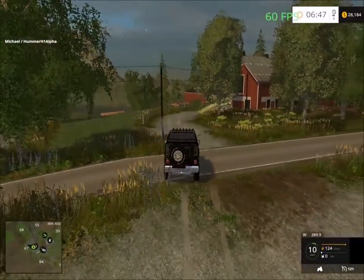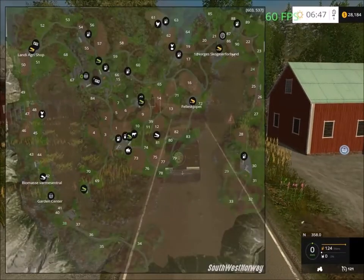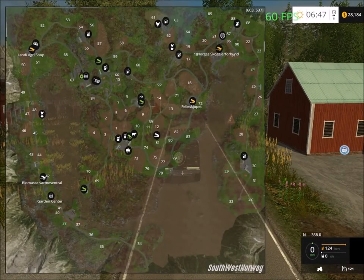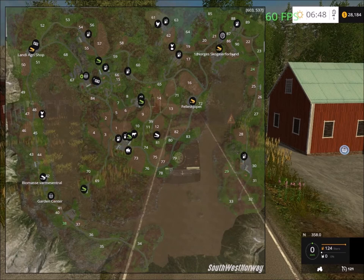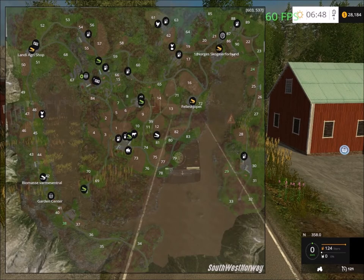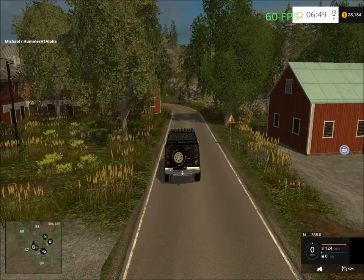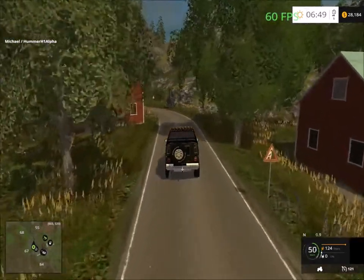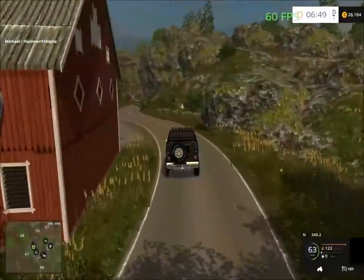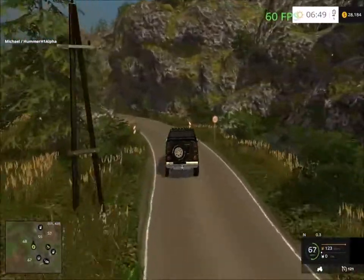We're gonna head north. I'll head north to the Lange Agri shop and then head south and visit all the areas at the garden center. If we continue further past the garden center it's mostly at that end, so I'll turn back at the garden center and then head up to field 54. That's the plan. It's a very nicely detailed map.